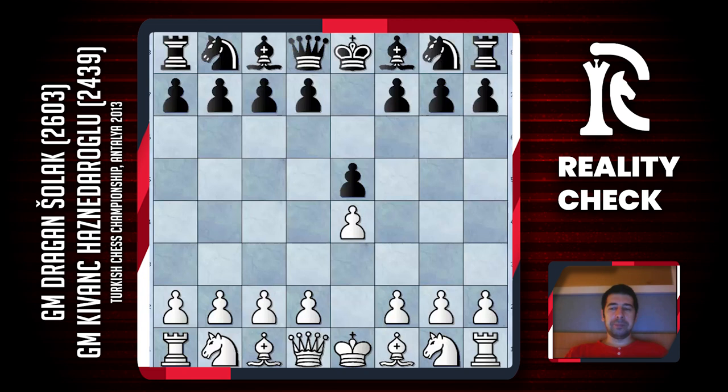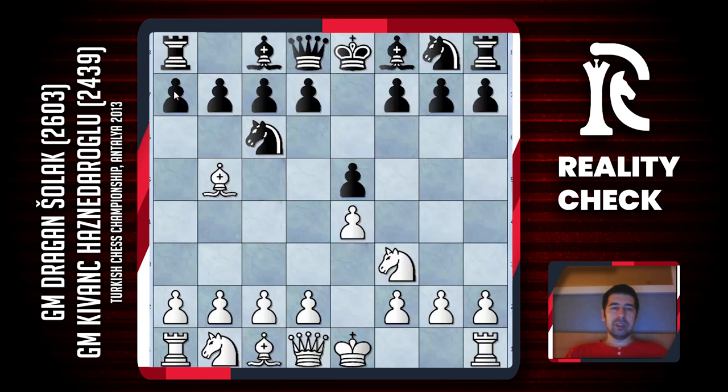The line I normally play here is Bxc6 on the 4th move — the Exchange Variation. It doesn't have a great reputation; it is considered that black can equalize the game quite easily. But still my opinion is that white can try to pose serious problems for black.